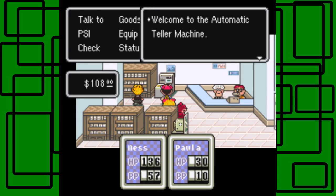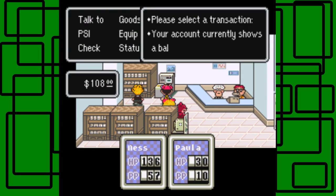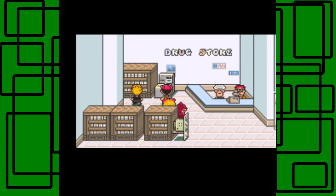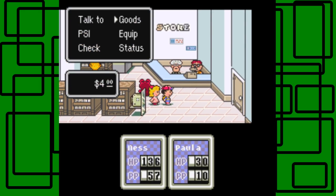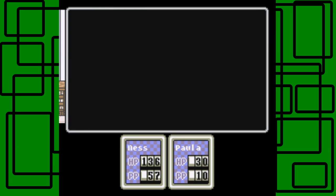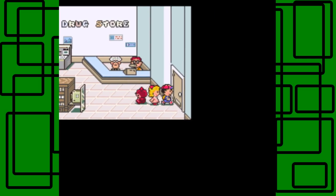Let me check this thing out again. We want to deposit like a hundred and four dollars. There we go. So now if you look at Paula's stats, they're a little bit better - at least the offense and defense are. But speed, guts, vitality, IQ, and luck are still 2. That's okay. Let's go.